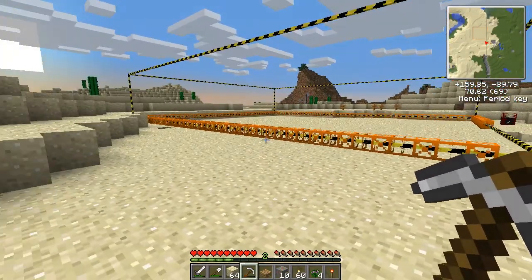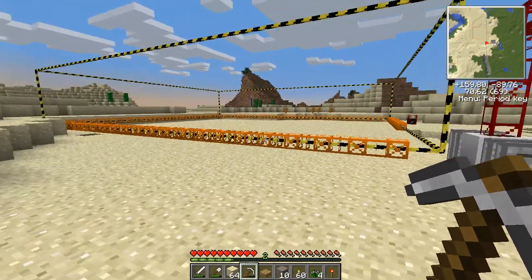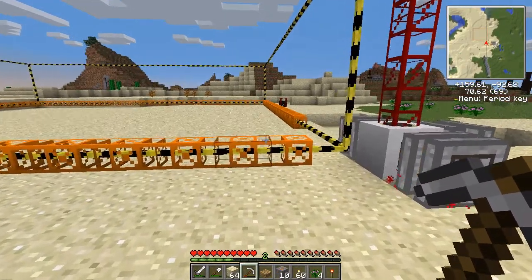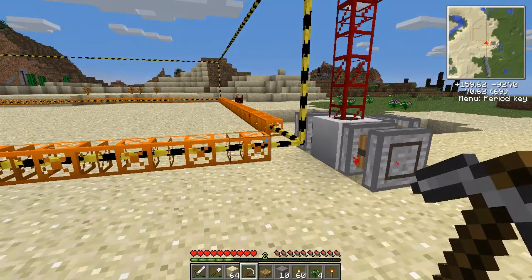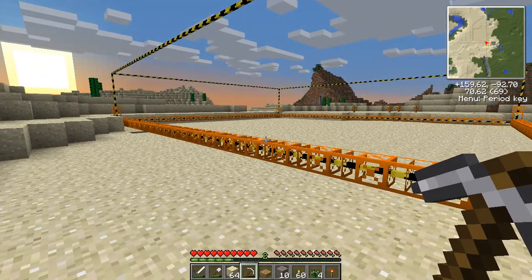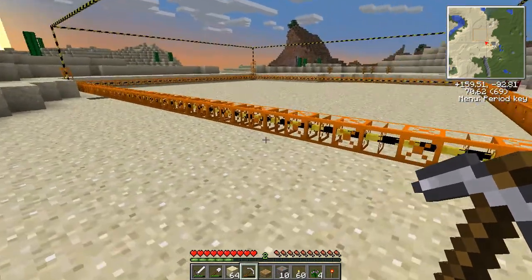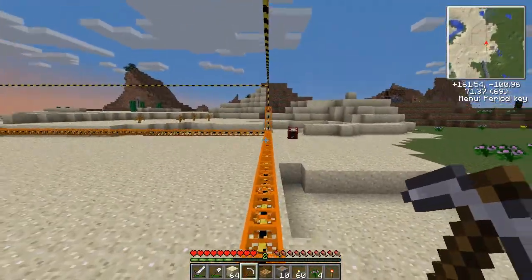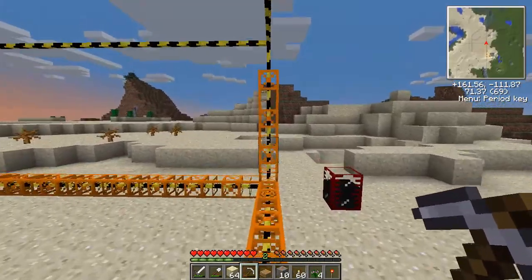So after much deliberation, the quarry is building itself. Basically what it does is where the striped lines are, it builds an outline, and then it would build the drill, but we forgot, so we've got to redo the video.